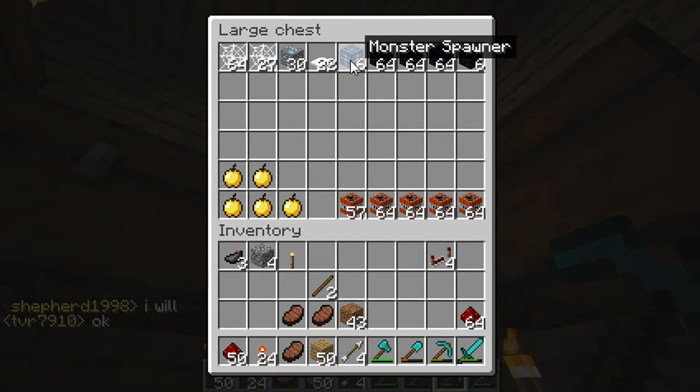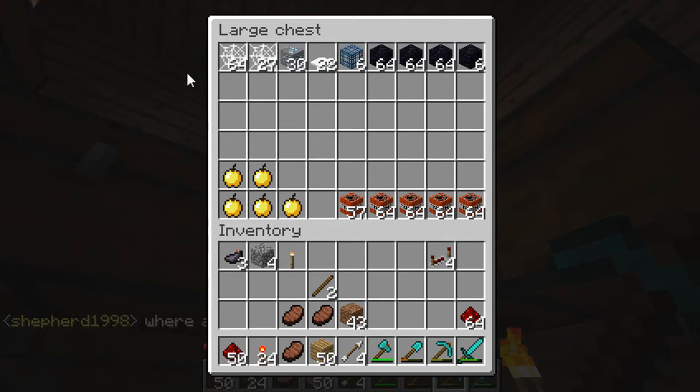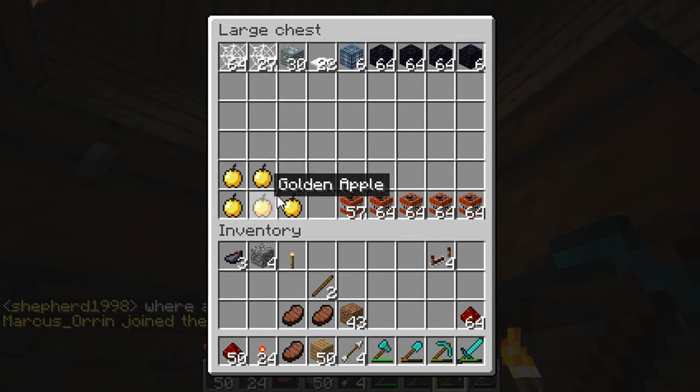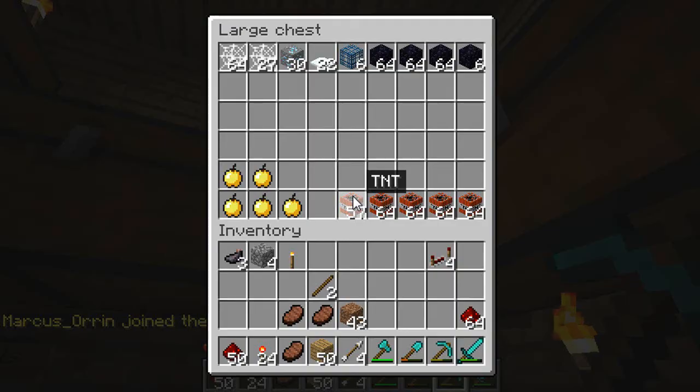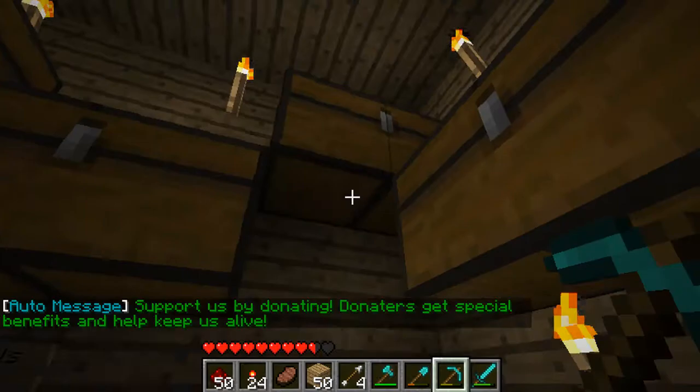We have tons of obsidian that we all mined, a couple mob spawners, some snow blocks. These blocks right here are impossible to get in the normal game — people donate to the server to get those items, and then we kill those people and get their stuff. We have a bunch of TNT that we collected all the sulfur for ourselves.